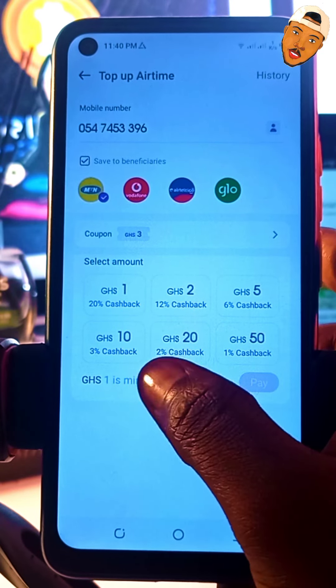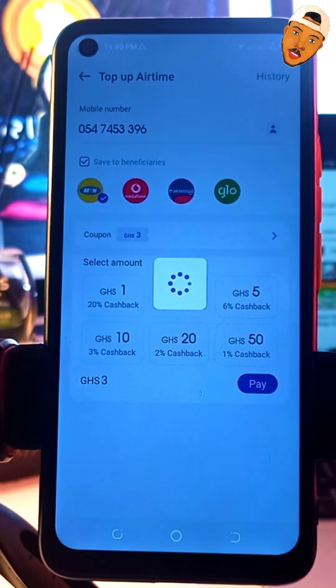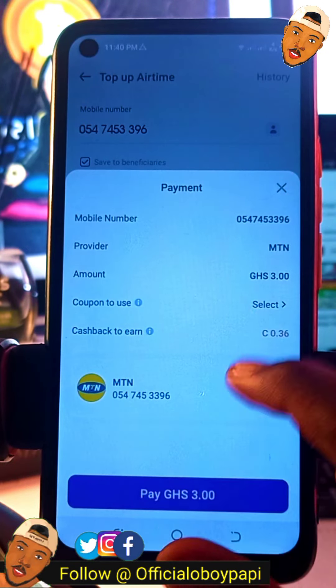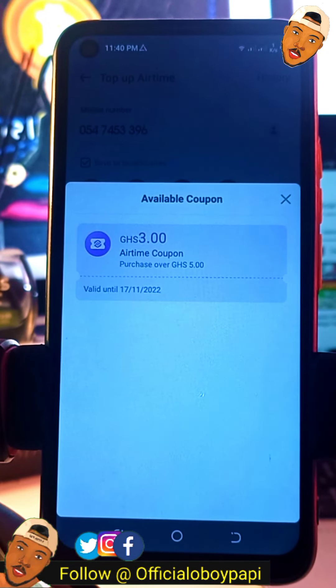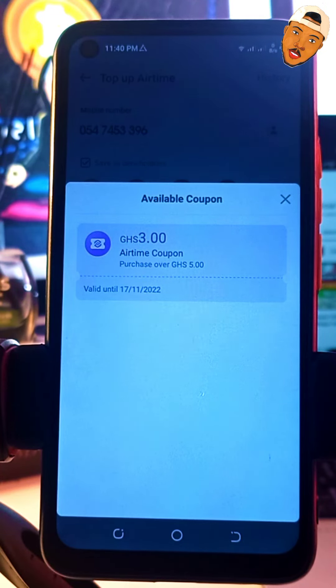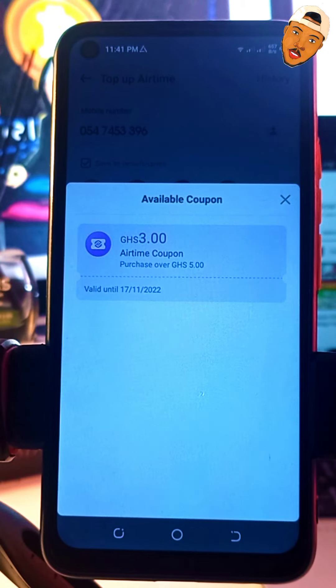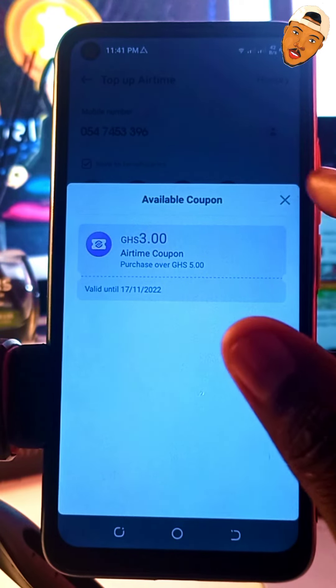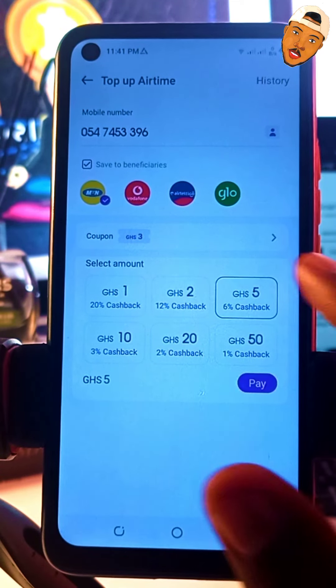I'll select GHS3 and see if I can use that coupon. Let me go back and read the coupon terms. The GHS3 airtime coupon says I have to buy GHS5 of airtime in order to use it — so I need to select GHS5, and the coupon will cover GHS3 of that, meaning I only pay GHS2 out of pocket to get GHS5 total. Let me show you how to do this.